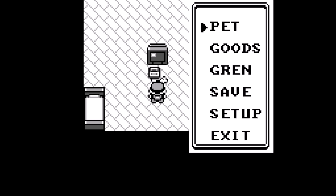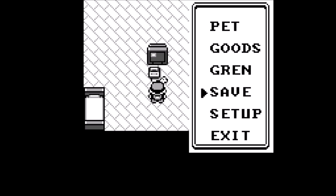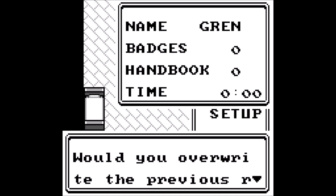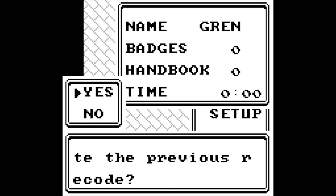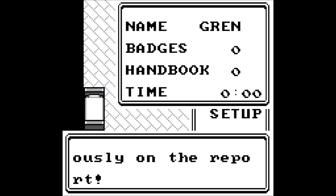Let's check — Pet, Goods, Gren, Save, Setup, Exit. We have no Pet. So the thing is — oh, here's our trainer card. They left the Japanese in for the gym leader names. I don't think that was there — yeah, they took it out because there wasn't enough space in the Western games. That's neat. Handbook — oh, that's our Pokédex? That's so good. What does that say? Recode? 'I will attempt to record seriously on the report.'